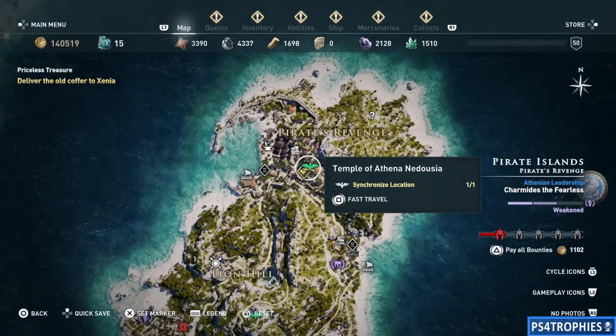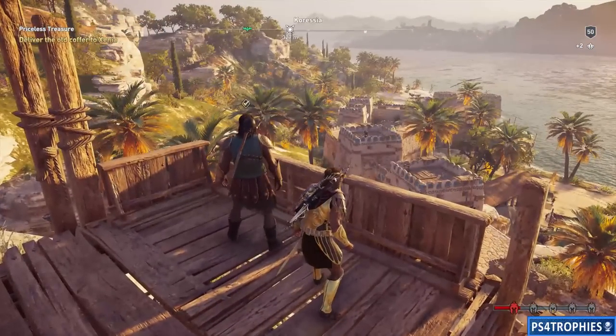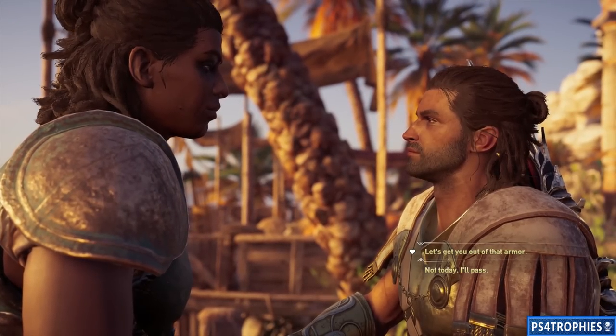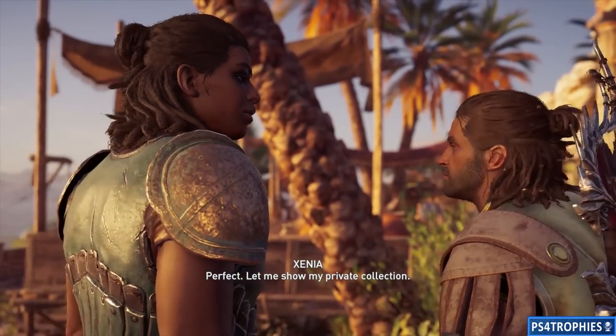With the coffer in hand, we can finally return back to Xenia. She's going to offer us a romance option, so if you're still looking for the 'Aphrodite's Embrace' trophy, you can get that here — though there are plenty of other romantic opportunities in this game, so you've probably already got it. You will ultimately get the 'Pirate's Life for Me' trophy for completing Xenia's questline. Thanks for watching — please hit that like button and of course subscribe.